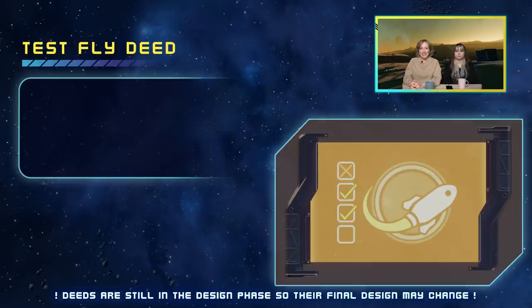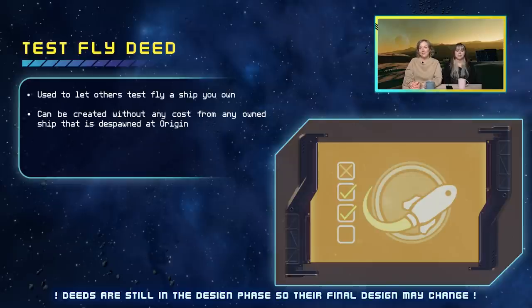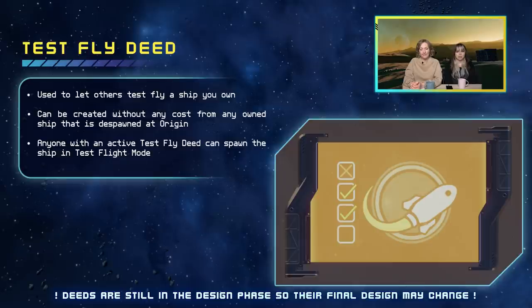Then we have the test fly deed, which is used to let others test fly your ships. It can be created without any cost from any ship you own that has been despawned at an Origin station. Anyone with an active test flight deed can spawn the ship, but only inside test flight mode.